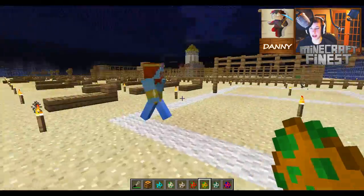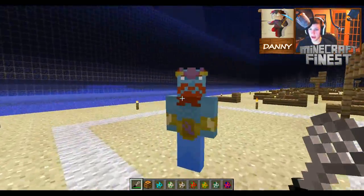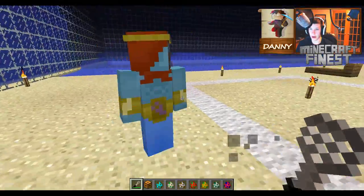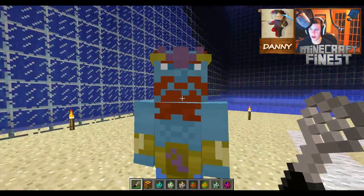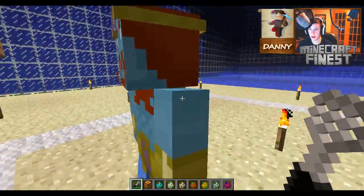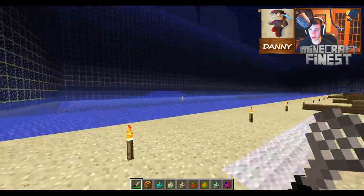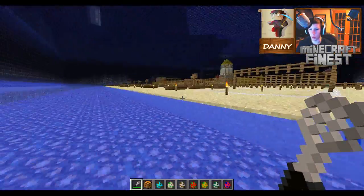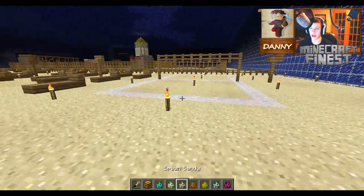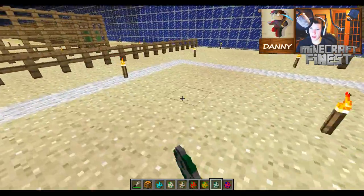Moving on to the next character - it is King Neptune! I think this one actually looks the best, to be honest. There he is running around on the beach enjoying life. It would be really cool if they could spawn on water and swim really fast, especially Neptune, but moving on.